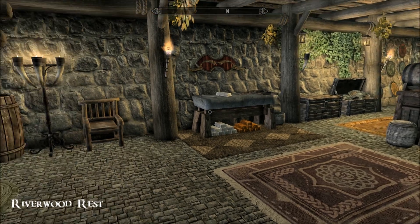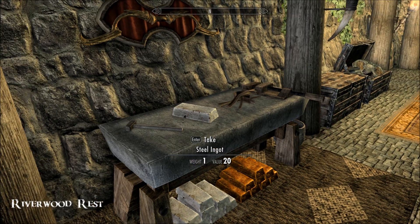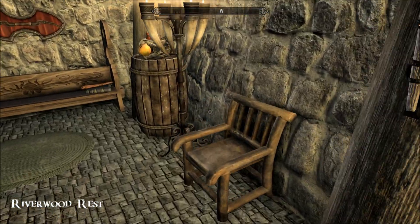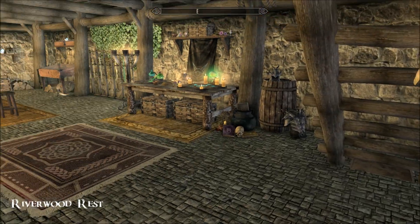So downstairs — again, another workbench. I don't know why there are two; there was one upstairs wasn't there, I'm not misremembering already. And there are a few weapons actually — I should think so too for 4k though.